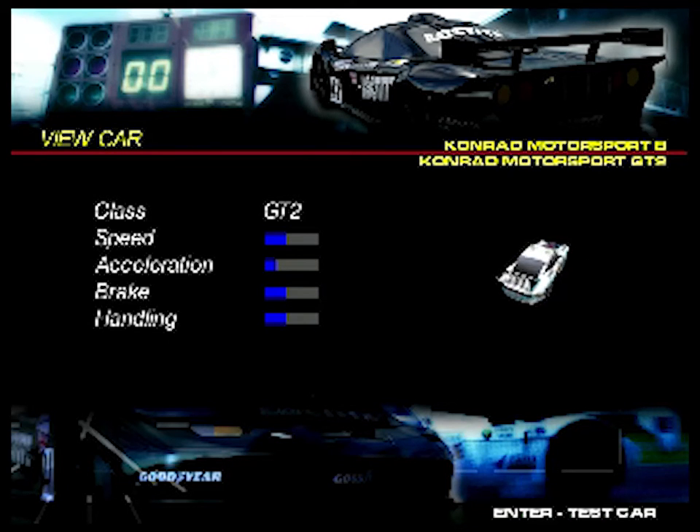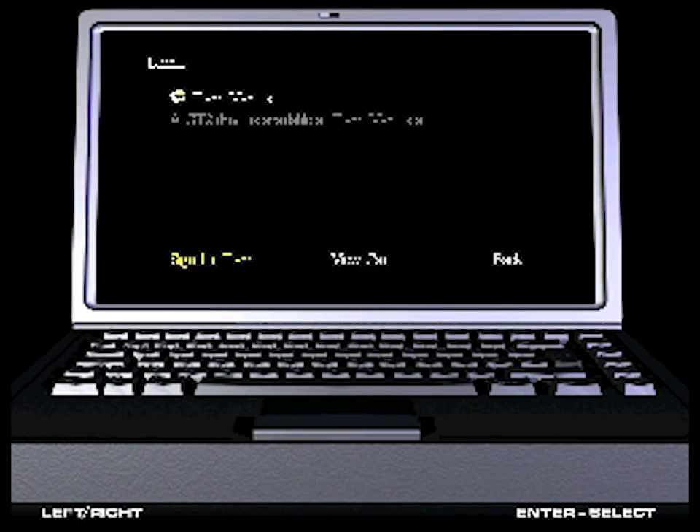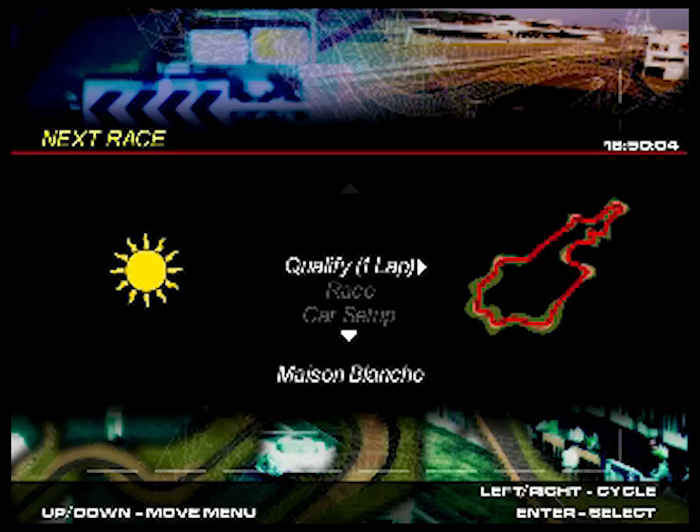Anyway, I'm just showing you here the two cars you're offered to start the game with, start your career with. I'm going to sign with Team Marcos, which is the worst of the two teams on paper. But I like the Marcos - it's a British car, it's the plucky underdog. So, you know, that's kind of me.